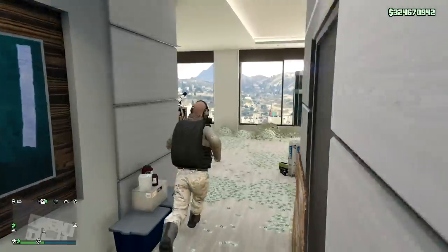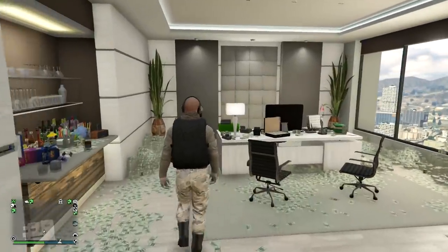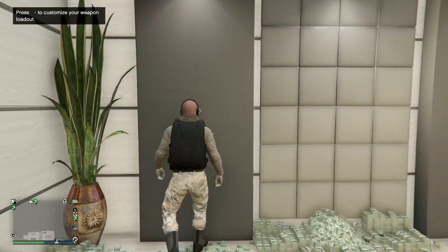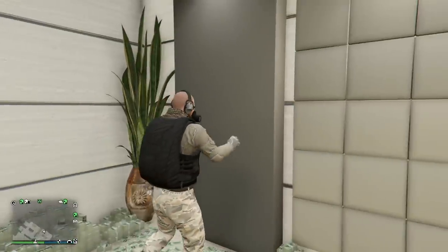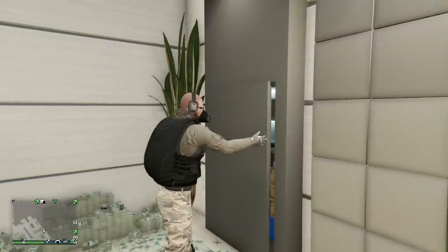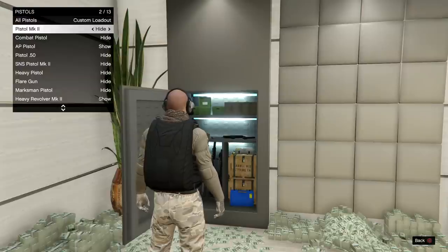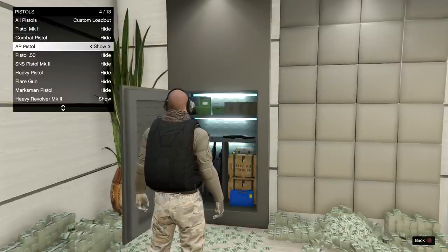These really are the only weapons you need to succeed in GTA Online. Now I'm going to show you how to organise these 18 weapons so you don't have to scroll through your entire catalogue to get what you need. Simply head to your gun locker and open it up. From here you can choose which items you want to hide and which ones you want to show in your loadout.